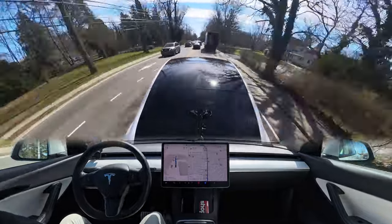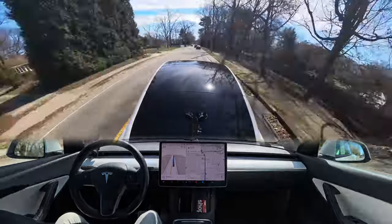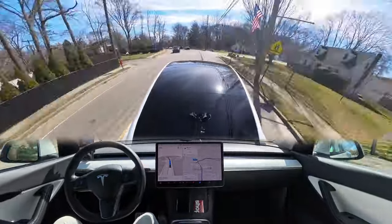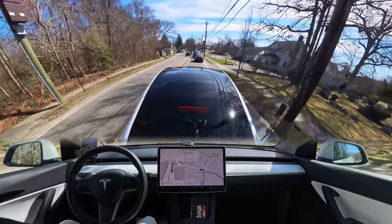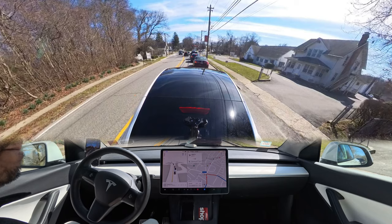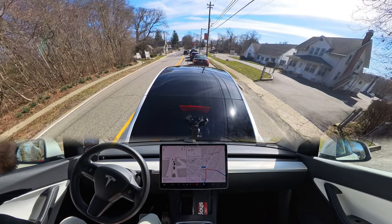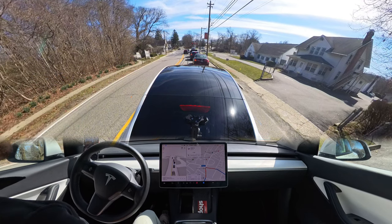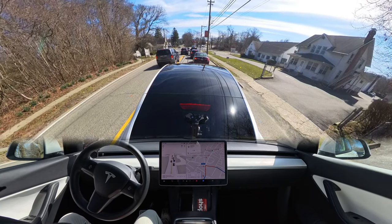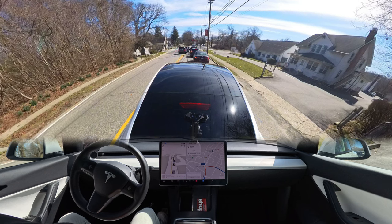Now we stop for a red light. If you notice, all the other cars in front of us are staying all the way to the right to go straight or turn right, but our car stays in the middle. The steering wheel nags a little to adjust position, which is nice — it tries — but in the first place it should probably move more to the right.